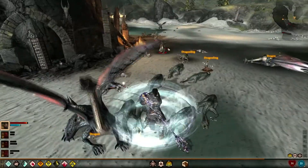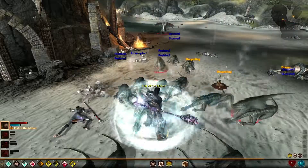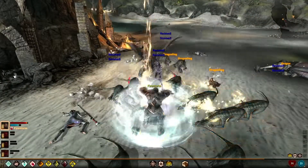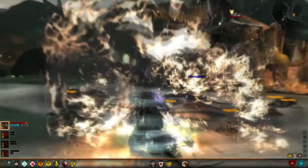One dragon down. Now we also have a bunch of dragon babies to contend with. Firestorm will do some damage to them but it's not very effective. Ice is very effective.